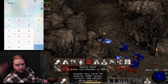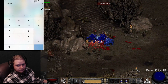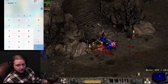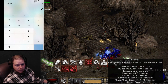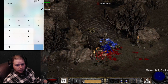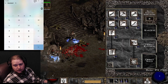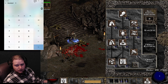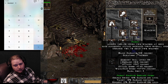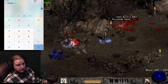Most people tend to build Double Swing, Whirlwind, Frenzy, or Berserk — which deals very high magic damage. The great thing about Berserk is that it also helps out Frenzy: you get 1% magic damage per level of Berserk, so at level 20 you get 20% extra magic damage added onto your Frenzy, which is very nice.